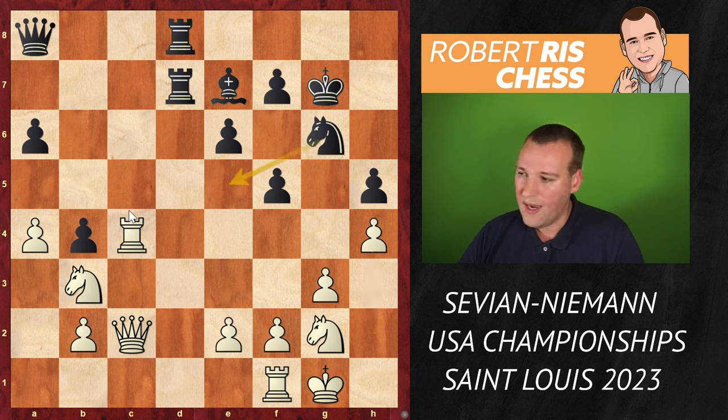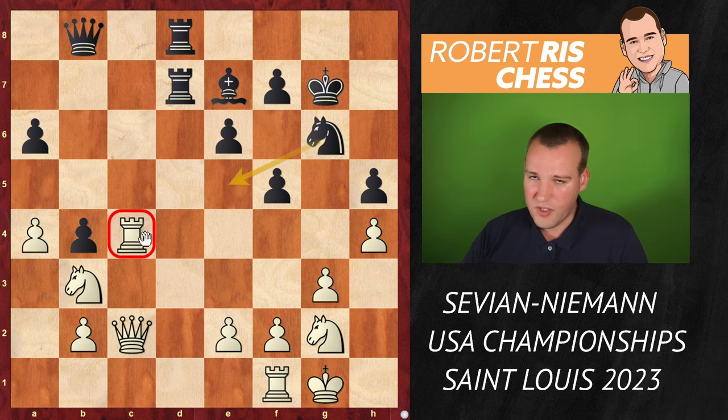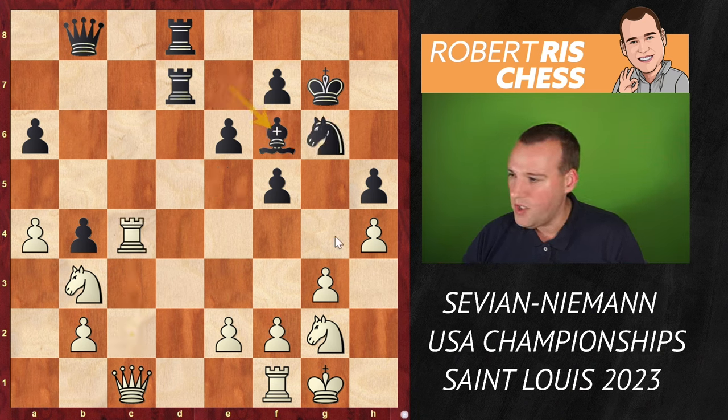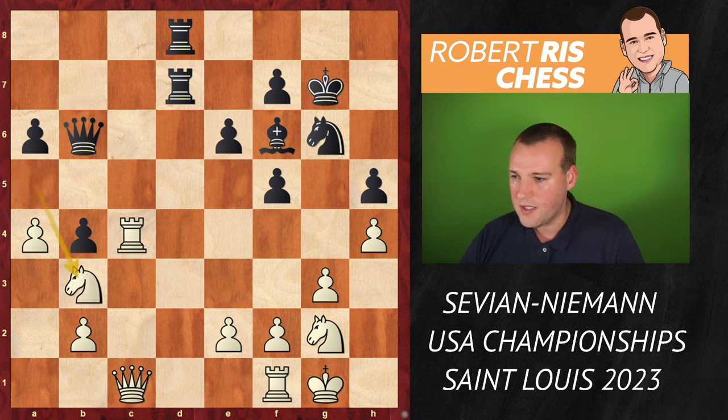If you go knight E5, the rook can still come to C7, so first queen B8 was played with the idea to go knight E5, when the rook on C4 is short on squares. The queen goes back to C1 so that in case of knight E5, the rook can still drop back. Instead of knight E5, bishop F6 was played, so the queen also protects the pawn on B4. Knight A5, intending knight C6 with a knight fork on queen and rook. Queen B6. Knight B3 back. Queen B8. Knight A5 — we have another repetition.